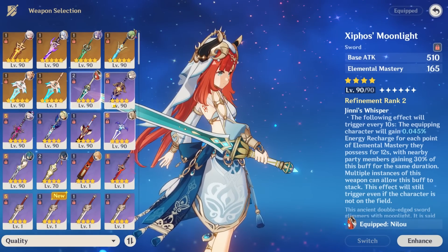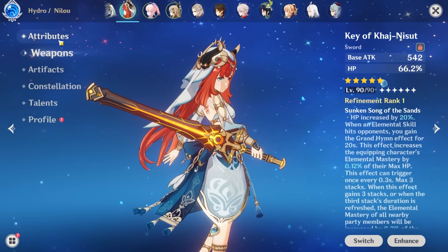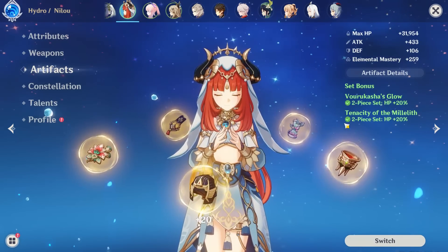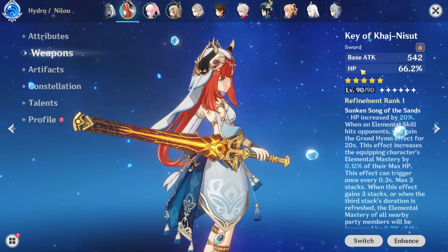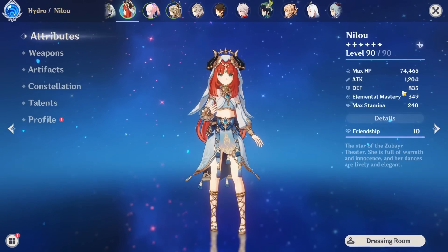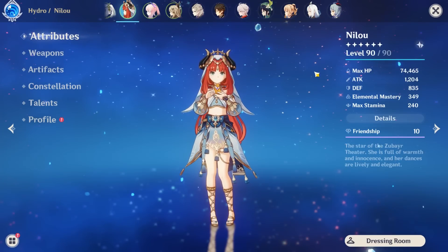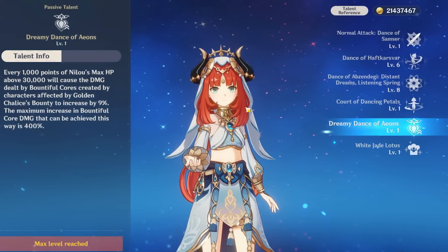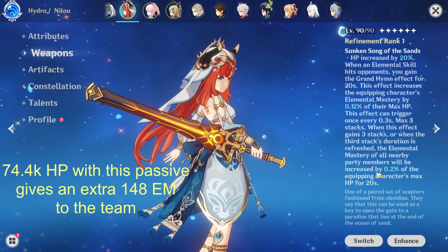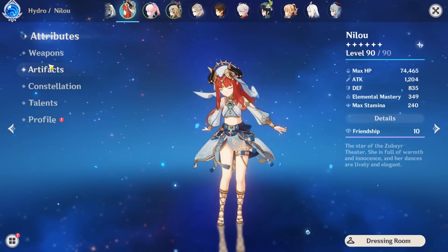If you do have her signature weapon, which gives a ton of HP, and you want a well-rounded build that works in all settings, you also want to use this set. With the 40% HP bonus and the key, it's actually not that hard to reach the HP limit of 74,444. You can see here I'm basically exactly at that limit, and I don't even have the best HP percent stats on my artifacts. So this is the build I'd recommend for most players — you're reaching the maximum buff, plus the key's passive gives a decent amount of EM based on her HP.